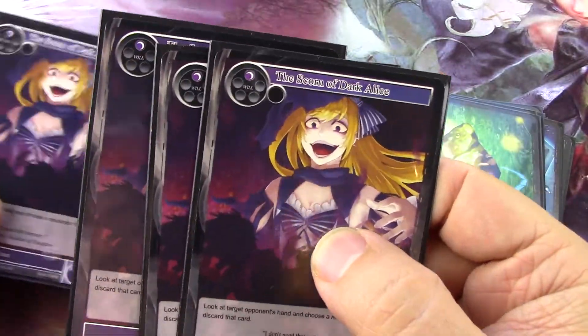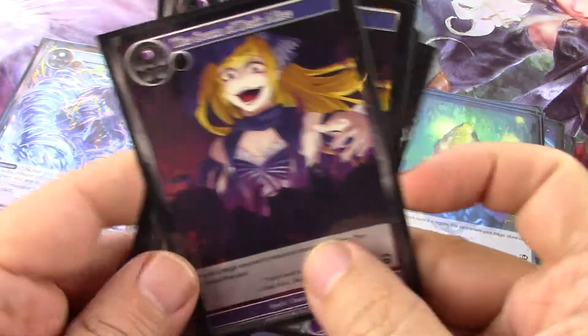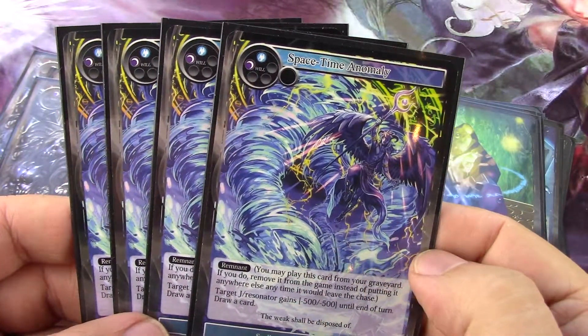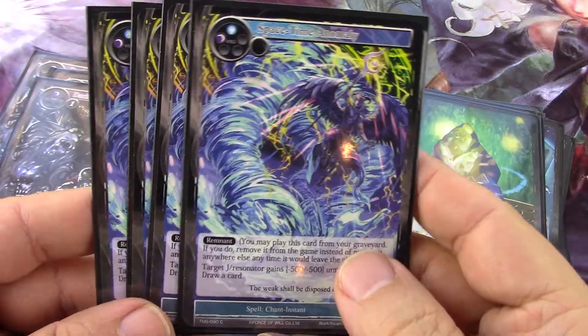Then four, the Scorn of Dark Alice, which I've mentioned before. Then a full playset of Space Time Anomaly — it's minus five, minus five, and you draw a card.